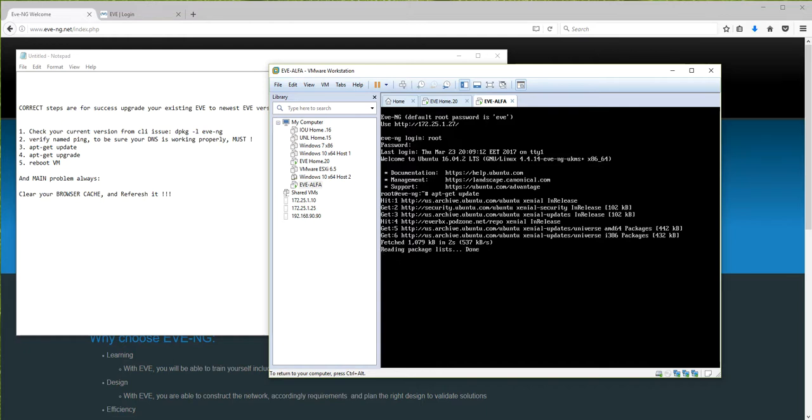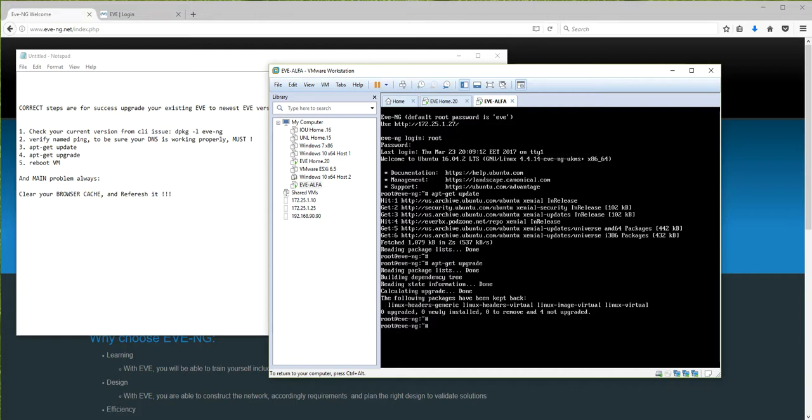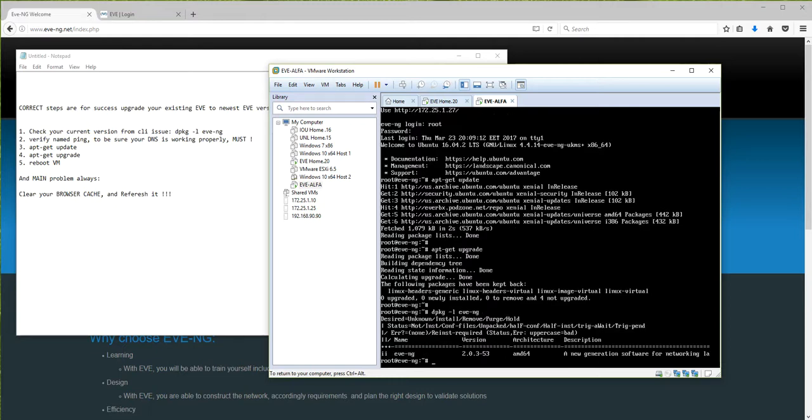You can see that there is nothing to update - everything is fine. And one last time running `apt-get upgrade` as well - all success. Now we can check which version is on this EVE VM: run `dpkg -l eve-ng`. You can see the newest version is 5.3 - the VM itself is updated and EVE is at the newest version.